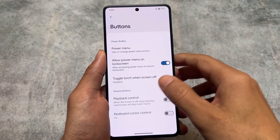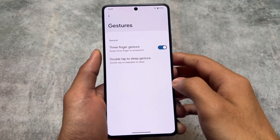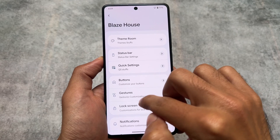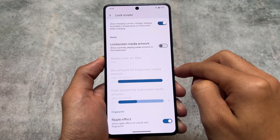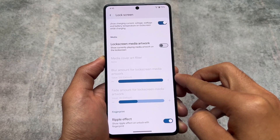There are some options regarding advanced restart. In gestures, you'll find the three-finger gesture option, which was kind of expected. For the lock screen, you have charging info and ripple effect options available, which you can disable in case you don't need them.